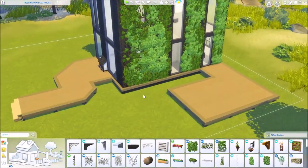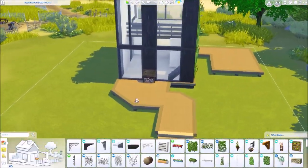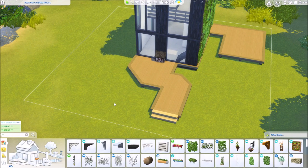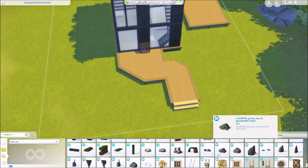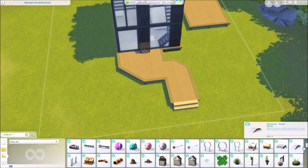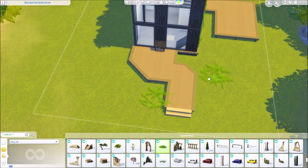I held down the alt key and the shift key just to kind of go crazy with it — pretty cool! Before I move on to the interior, I want to go ahead and add a bit of landscaping on the outside — nothing too crazy. I'll go to Cats and Dogs and Get Together, filter that, scroll to the bottom, and add some fun little bits of grass.